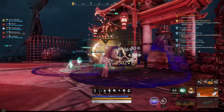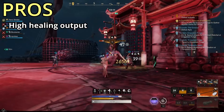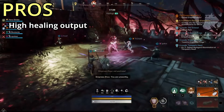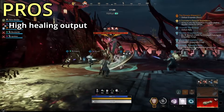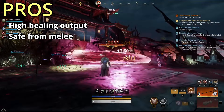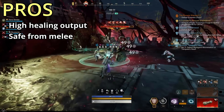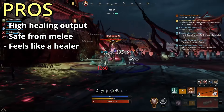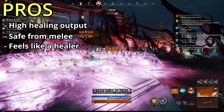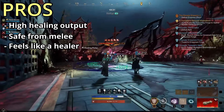Let's now look at some of the pros and cons of the build. Starting off with the pros. High Healing Output: due to the high attributes in focus and high cooldown reduction, this build has a very high healing output. Safe from Melee: as this build is designed to be played from range, we are saved from most melee damage. Feels Like a Healer: while some other healing builds put more emphasis on doing damage, this build is focused on healing, allowing it to feel more like a typical healer class.